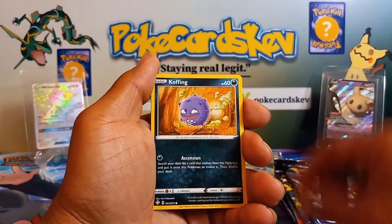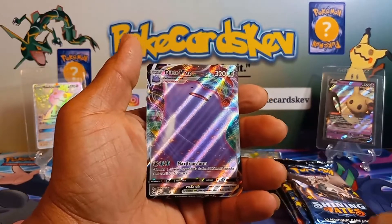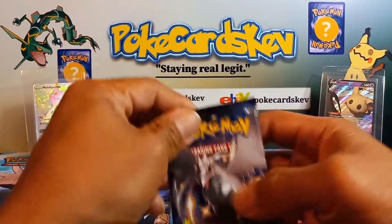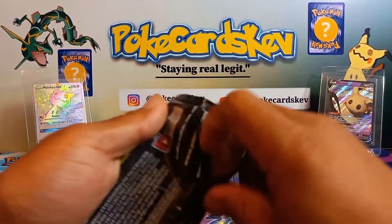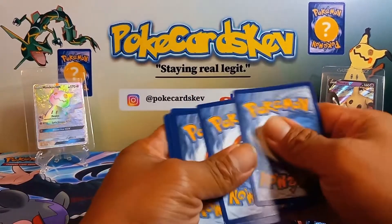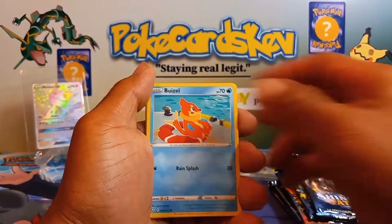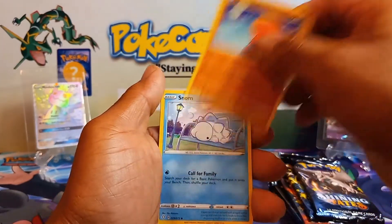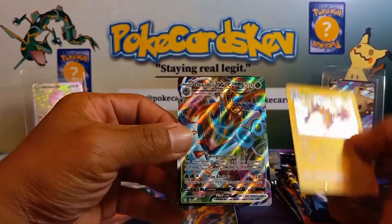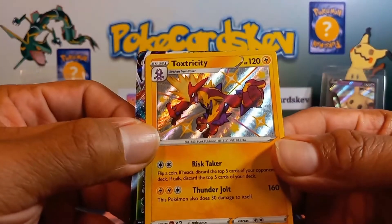Here we go with the metal — no darkness energy, Ball Guy, Cramorant, Shinks, Horsea, Yamask, Morpeko — not a reverse yet. And we got a reverse — and what do we get? Ditto V-Max! Ditto, let's go! Big pull everybody, everybody loves this Ditto. Ditto's a fan favorite I think for a lot of people. Let's go, another V-Max! This is not hard to pull from.